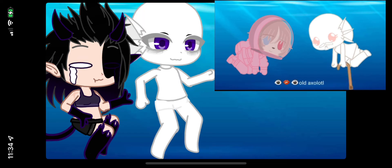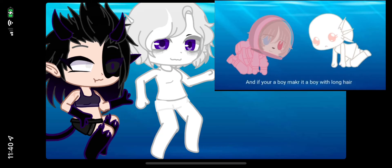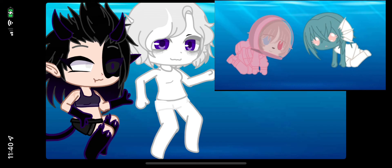If you're a girl, make the axolotl a girl with short hair. If you're a boy, make it a boy with long hair. The hair and skin will be the same color, but it has to be dark like this. The fin — or whatever — will be the hair color, and the second color will be one of your favorite colors.